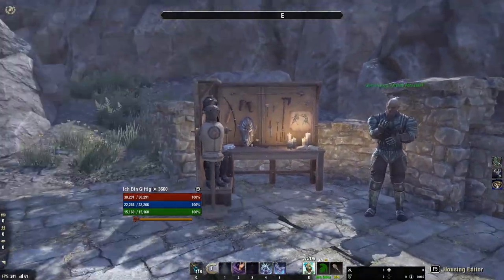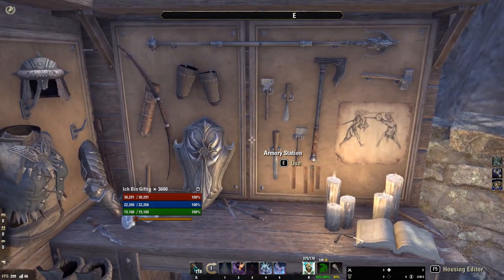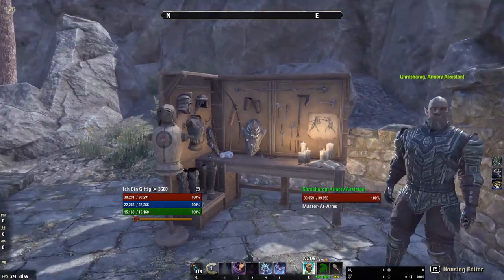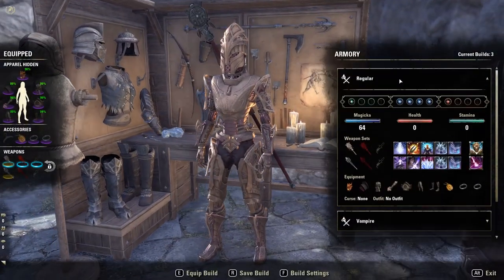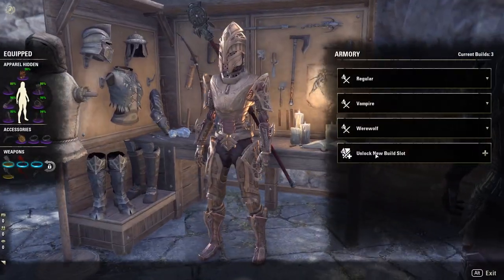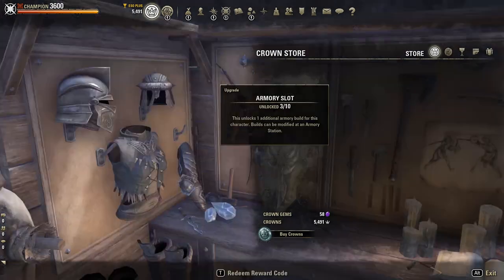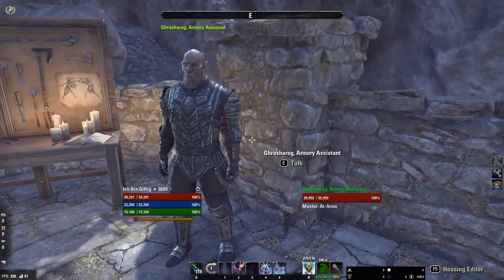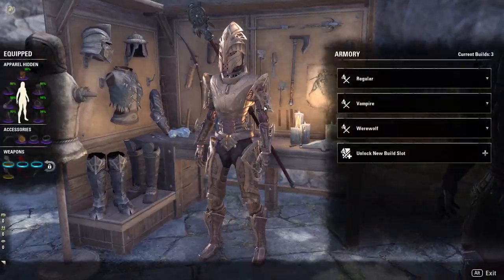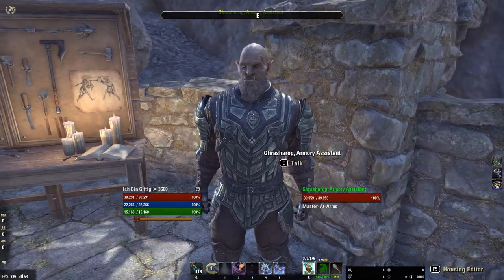It is tied to an NPC assistant and a station. The station will come for free to all players in Update 32, which is next patch as of the uploading of this video, and you can place it inside your homes. All players will get two armory slots, with up to 10 total slots available to buy from the crown store. We also have the armory assistant, which is a more mobile version of the armory station — he'll help you outfit with the same loadouts in overland content, so in zones, in towns, in dungeons.